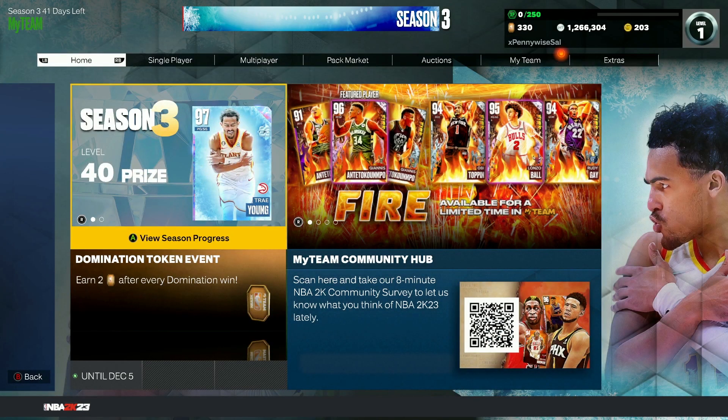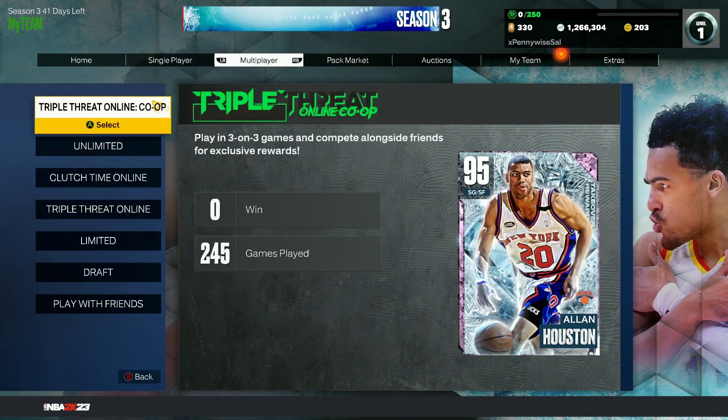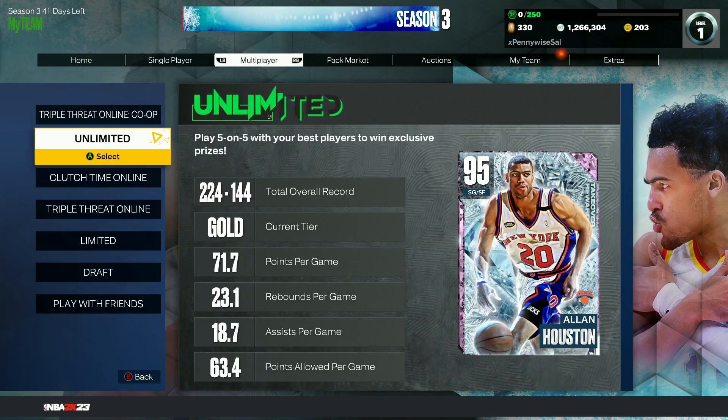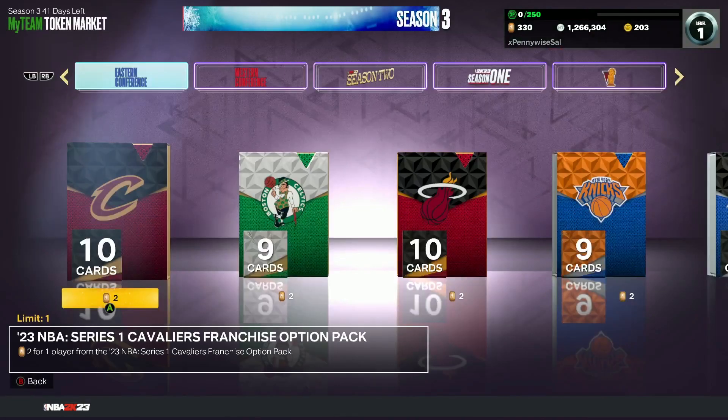Just to go over it one more time: there's one from level 39, two from Clutch Time Offline, two from Triple Threat Offline, two from Co-op, two from Unlimited, two from Clutch Time Online, two from Triple Threat Online, and two from the token market as well.